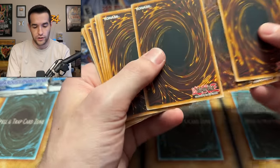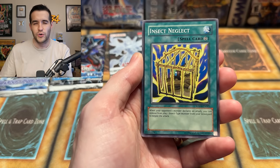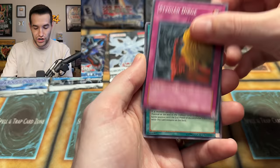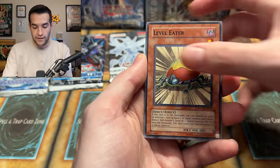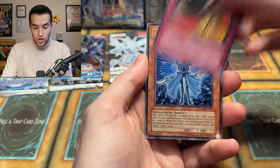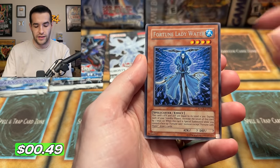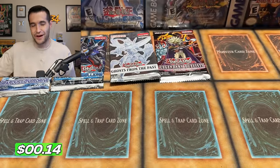Stardust Overdrive pack seven: Time Passage, Regulus, Quick Draw Synchron, Spider Egg, Woodland Archer, Dark Spider, Reptilian Medusa, Stygian Dirge, Spider Web, Relinquish Spider, Level Eater, Bending Destiny, Fortune Lady Water — some of those used to be money before reprints — and Spider Egg again. They finally missed another one — still five out of seven.